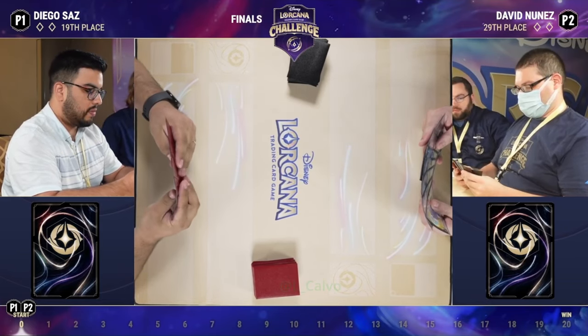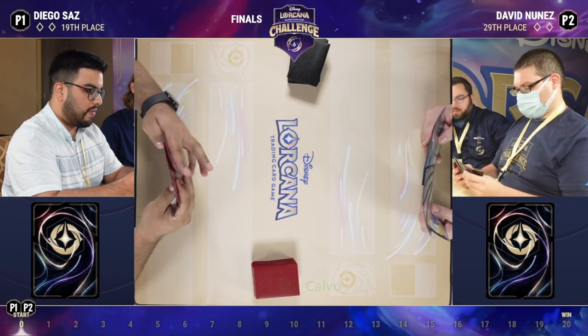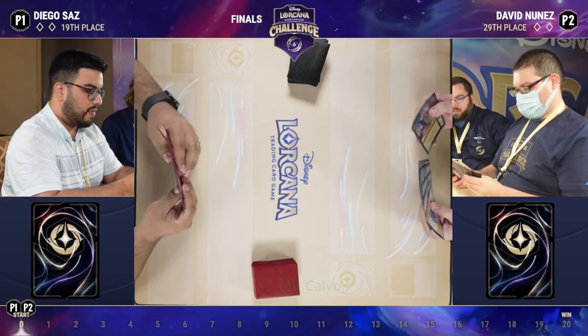Let's see how strong the openings both these players are going to have, and how they're going to adjust their opening hands as well. That could be pretty telling — see how many cards they want to throw back and get new ones.